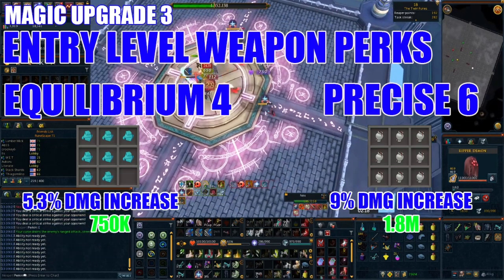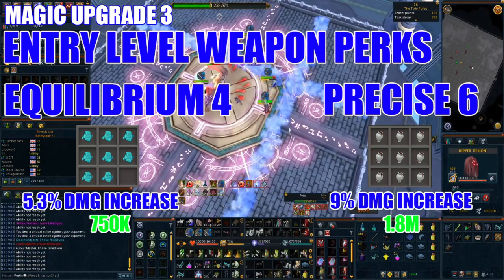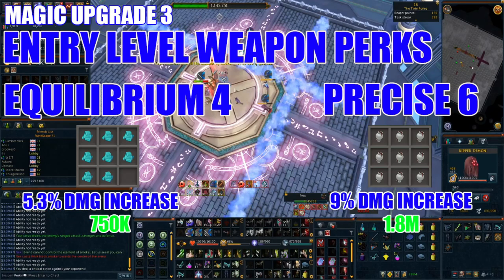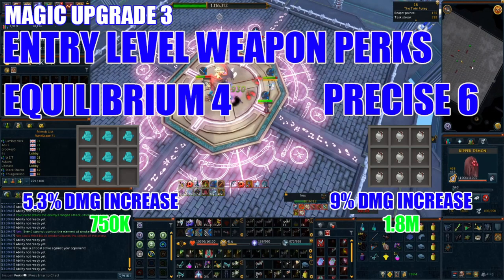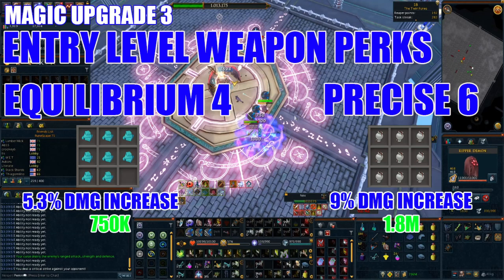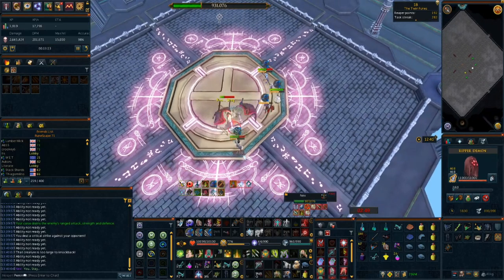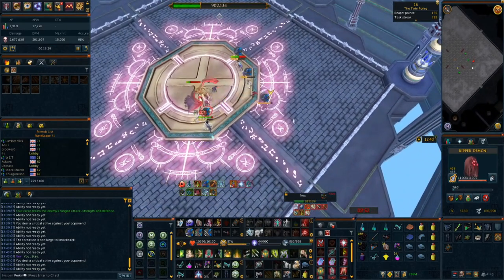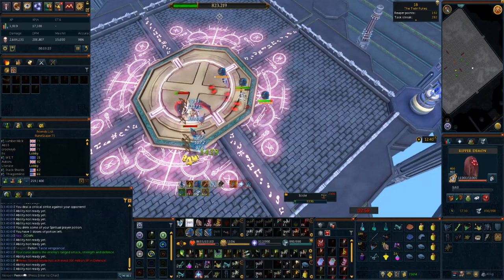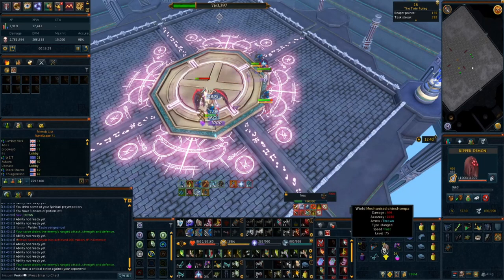Upgrade 3 is obtaining some entry-level weapon perks. Perking out your weapon is almost just as important as getting better weapons due to the massive damage increase they give. Go for Equilibrium 4 using 8 timeworn components for a 5.3% damage increase at a cost of 750k, paired with Precise 6 using 9 historic components for a 9% damage increase at 1.8 million. You can also get Equilibrium with Ruthless 3 using the same combo, which is useful for elite dungeons and slayer, though more expensive. If you do a lot of slayer you can pair Precise 6 with Genocidal for bonus damage while on task.